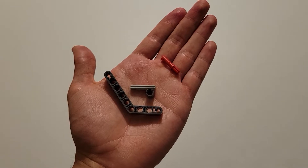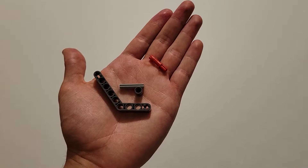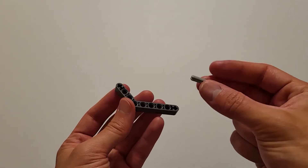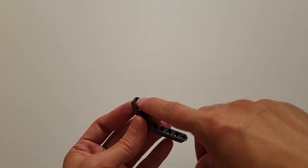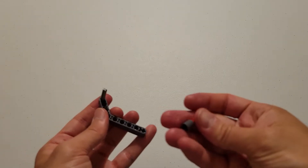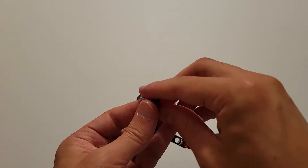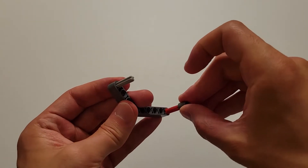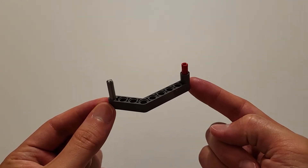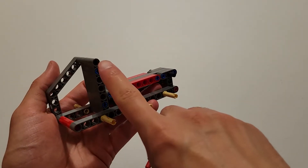Now you'll be needing one of those dark gray bent beams, one of those dark gray pieces that has a beam hole, a size 3 gray axle, and one of those red pieces that's part pin and part axle. This is going to be similar to what was done previously. The gray axle is going to go into this hole right here. The axle part of this red piece is going to go into the other axle hole. Then this dark gray piece is going to go all the way down on that red pin. Now you want the gray axle to go all the way through this hole, and the red pin to go in this hole.